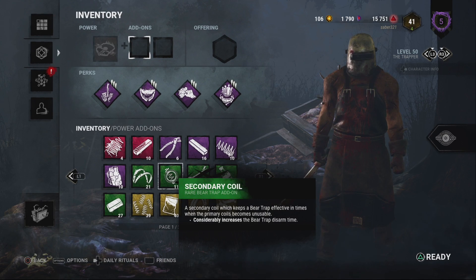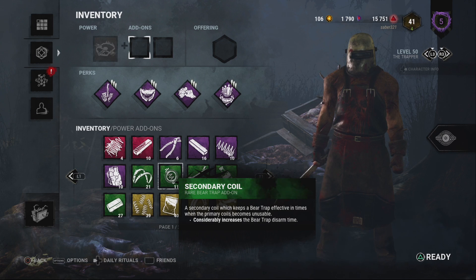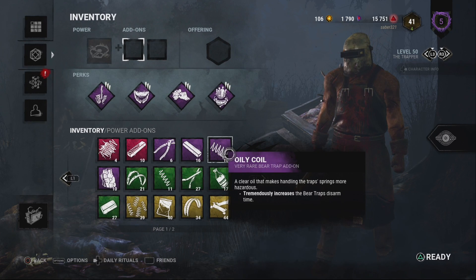One add-on like 'increases bear trap disarm time' — that would mean that if I'm not in a chase, survivors have all the free time anyway. But if they're in a chase, they're not going to go near a trap. These add-ons affect the time it takes to disarm a bear trap.